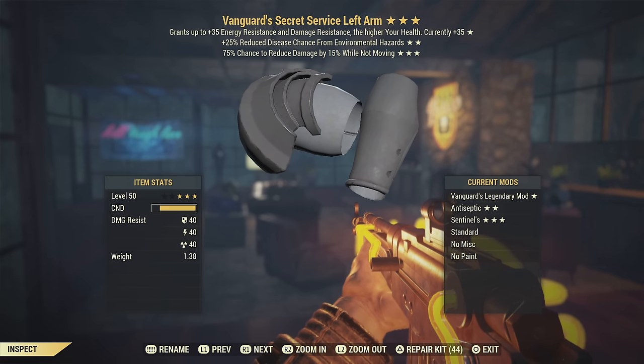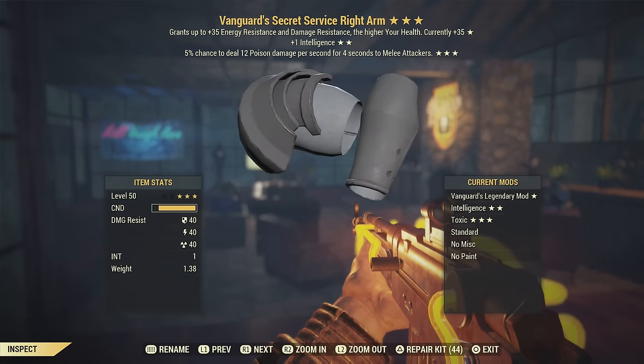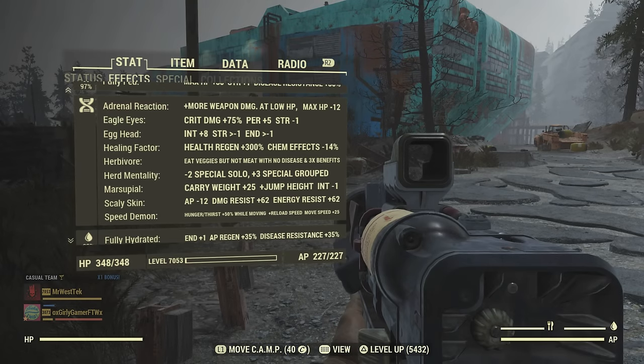For armor, I'm using Vanguard's in this video, but if you want to be overpowered to the max I highly recommend Overeater's and keep your food and drink levels high. Honestly, you can probably use any armor with this build — as long as you have some armor on you will be extremely overpowered. That's another great thing about this build: you can pretty much pick whatever prefix you want.